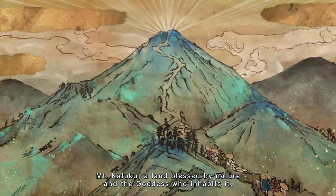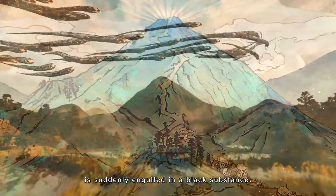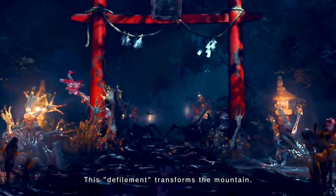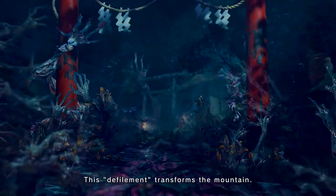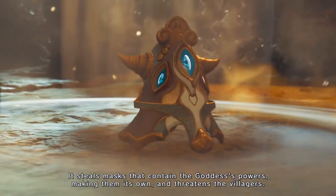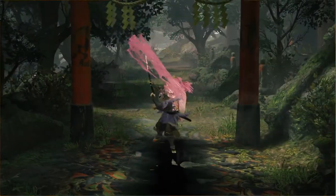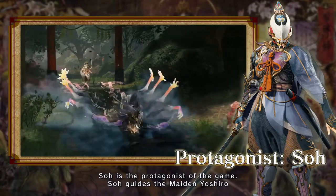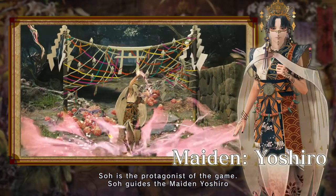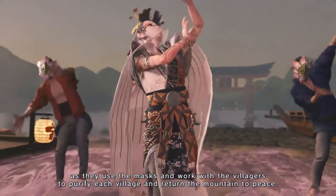Mount Kafuku, a land blessed by nature and the goddess who inhabits it, is suddenly engulfed in a black substance. This defilement transforms the mountain. It steals masks that contain the goddess's powers, making them its own, and threatens the villagers. Sol is the protagonist of the game. Sol guides the maiden, Yoshiro, as they use the masks and work with the villagers to purify each village and return the mountain to peace.